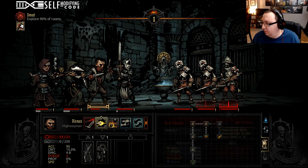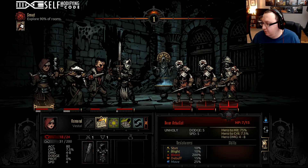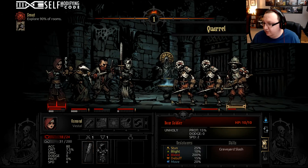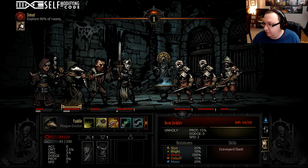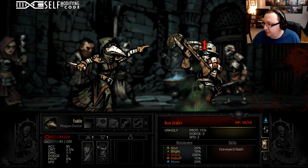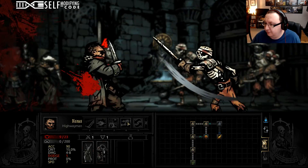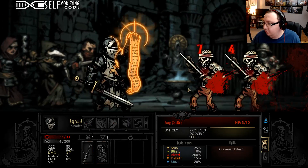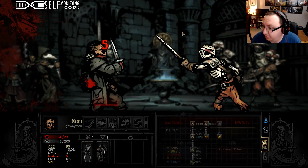We want that ranged guy to go down first — he's in the back row, he's going to be hurting us. Let's put a DOT on him. Already I'm going into a room I didn't have to go into because I wanted extra treasure and I'm kind of being punished for it.